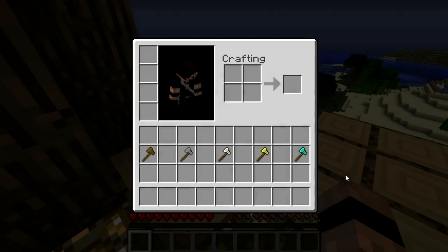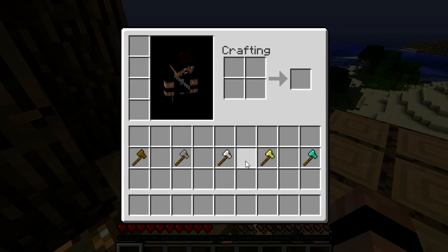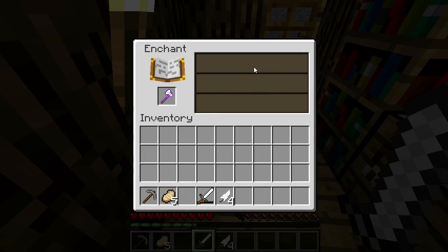Like many other tools, it has 5 tiers of quality: wood, stone, iron, gold, and diamond. And like various tools, it can be enchanted to improve it.